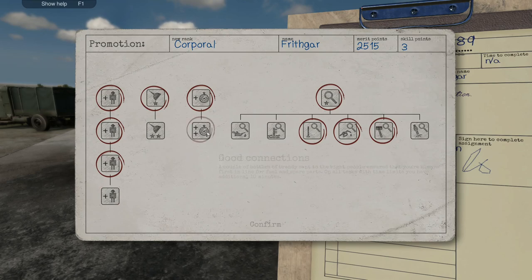We've got three skill points. We can go for four assistants and remove five screws at a time — I don't think that really matters. An additional 10 minutes — a couple of bottles of brandy sent to the right people ensure you're always first in line for fuel and spare parts. On all tasks with time limits you have an additional 10 minutes. Those couple of bottles of brandy seem to do the trick — brandy always works in the armed forces, certainly in the UK anyway. Fixing parts is as easy as pie — that makes it a little easier when we've got them on the bench.